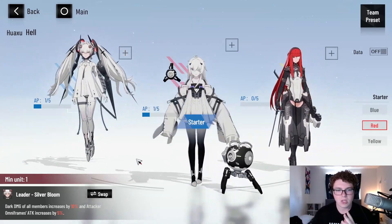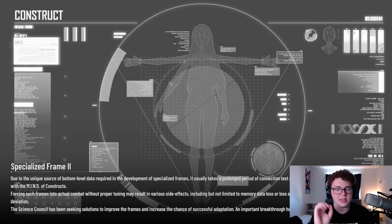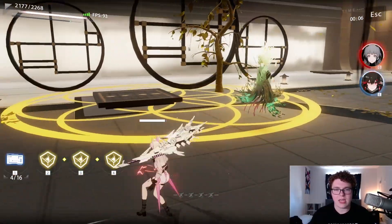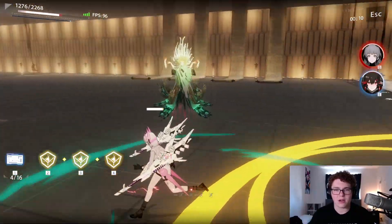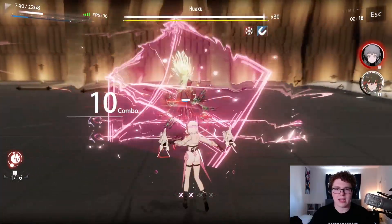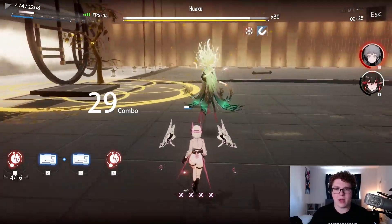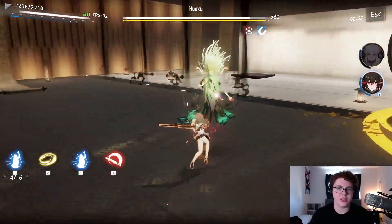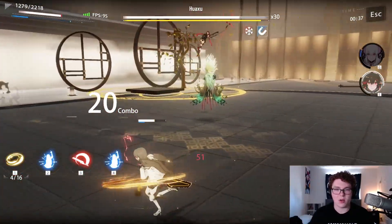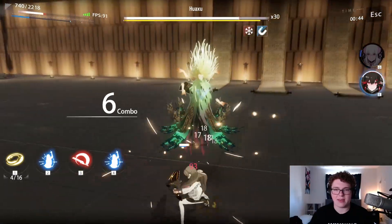Another tip: dodge timing. There will be a red indicator on a lot of characters and bosses when they are about to attack, or other indicators. I can see his windup and then dodge it to deal the damage. So for the most part, if you're struggling on a boss, kind of slow down a little bit, walk around, and make sure you're dodging their attacks. Sometimes bad camera angle means you can't see the attack going out at all, even though it has a little bit of windup off screen.